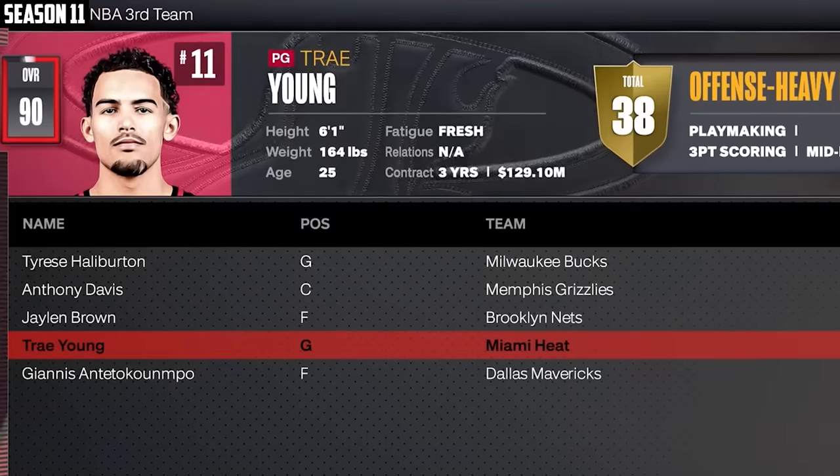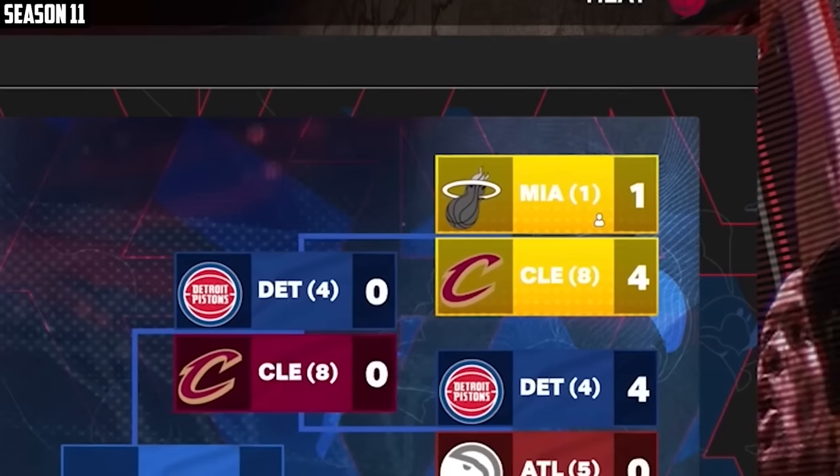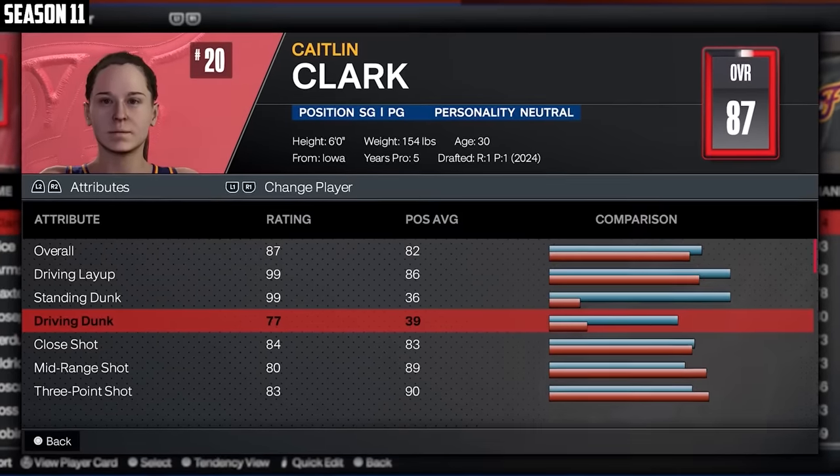Luka is your MVP, obviously. Trey Young made first team, and we're the number one seed in the East — I don't know how that happened. Well, we got gentlemen swept as a one seed and lost to Tyrese Maxey and DeJounte Murray. So I guess we'll take our one upgrade for being the first seed — plus 20 finishing. That put her at an 87. Let's see if she can win a chip.